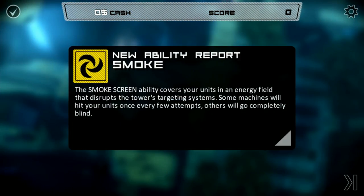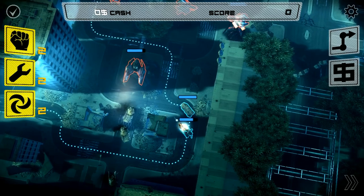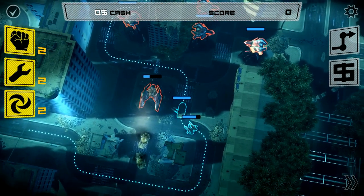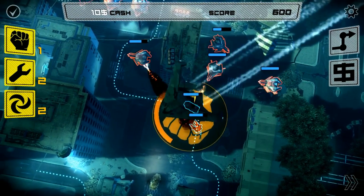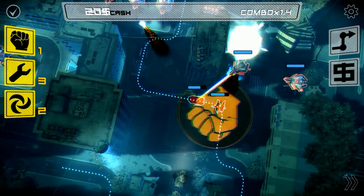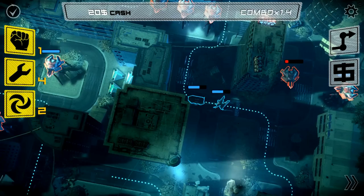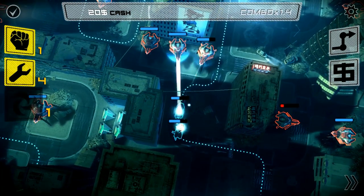Alright, now I'll just go around it to the side. The smoke screen covers your units in an energy field that disrupts the tower's targeting system — some machines will hit your units once every few attempts, others go completely blind. I may drop a boost here because we're going to run up on some other guys.